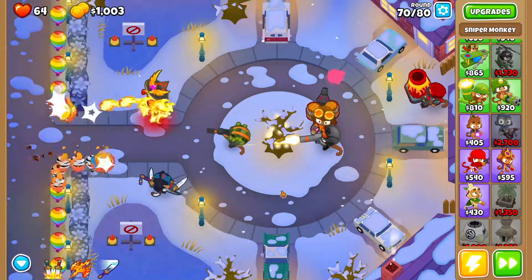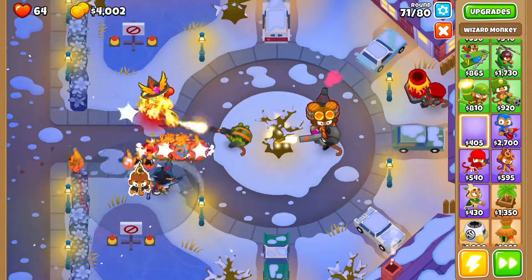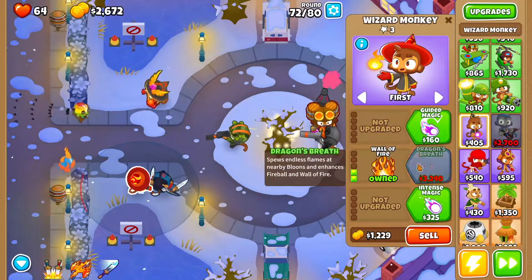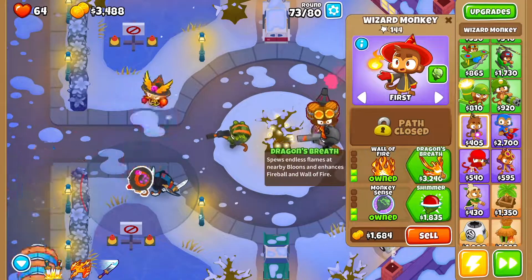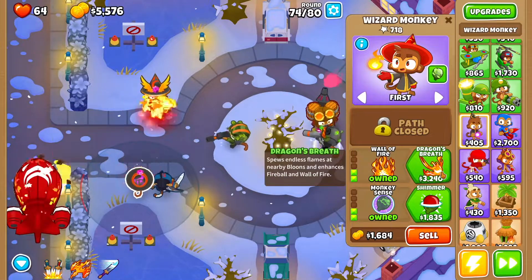I'm talking about this one right here. At this point we want to get ourselves another wizard monkey right here. We want fireball, wall of fire, intense magic, monkey sense, and then we want dragon's breath.